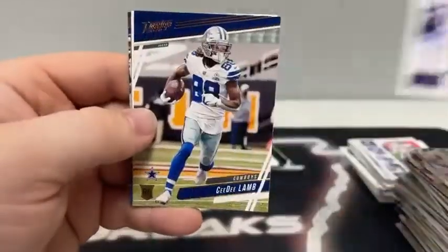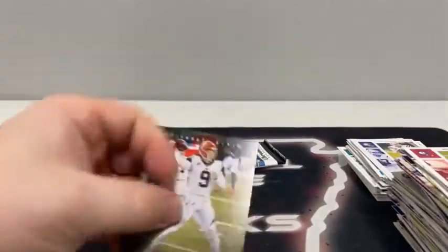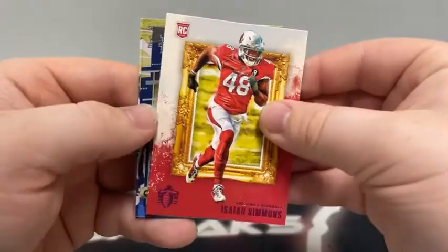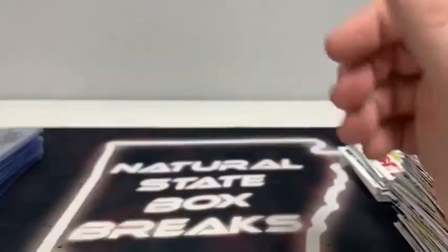Ten cards remaining. Start out here with Philip Rivers for the Colts, there's a C.D. Lamb Prestige, pink Chronicles DeAndre Hopkins, got a Clear Vision Justin Herbert, and a Joe Burrow Panini brand for Cincinnati. We'll sleeve up both of these. And we're just about set for our final pack of the night — good luck to all teams. We start with Kyler Murray out of Chronicles, here is Josh Allen on the Chronicles, got a pink Gridiron Kings Isaiah Simmons, C.D. Lamb on the Clearly Donruss, and we've got another Justin Herbert out of Luminance. Fun break — appreciate all you guys for joining in.